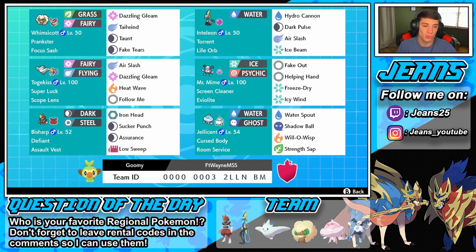Mr. Mime rocks out with Fake Out and Helping Hand to help out Inteleon — they go hand in hand. Dynamaxed Helping Hand is big damage, Freeze-Dry for Water-type Pokemon, and Ice to drop Pokemon speed. Then we have Togekiss with Super Luck and Scope Lens, which you see a lot in the meta. Super Luck and Scope Lens both boost your critical hit ratio so you get tons more crits. It has Air Slash, Dazzling Gleam, Heat Wave, and Follow Me.